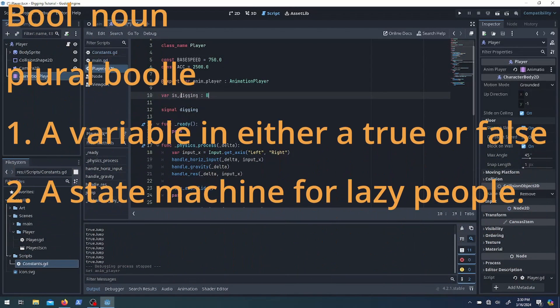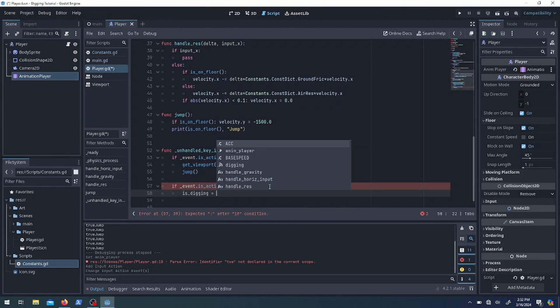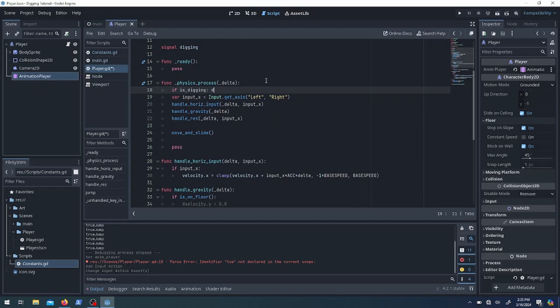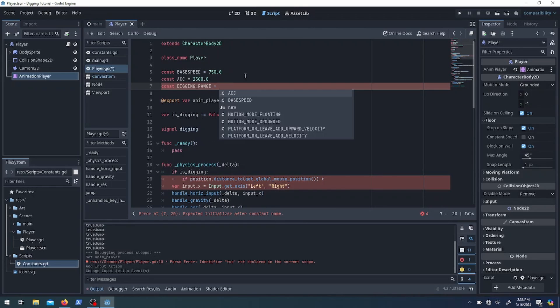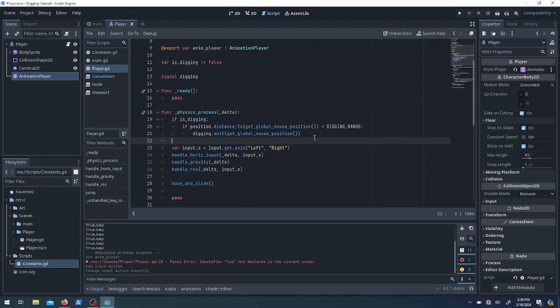I'm going to add a bool that tells the game when I'm digging or not digging. When I click the left button it digs, when I let go it stops. In physics_process we can use that bool to decide when to emit a signal. In main we pick up that signal and decide what to do. I also need to make sure the dig point isn't too far from the character, so I get the mouse position, subtract the character position, take the distance, and as long as that's under some value we emit the signal.